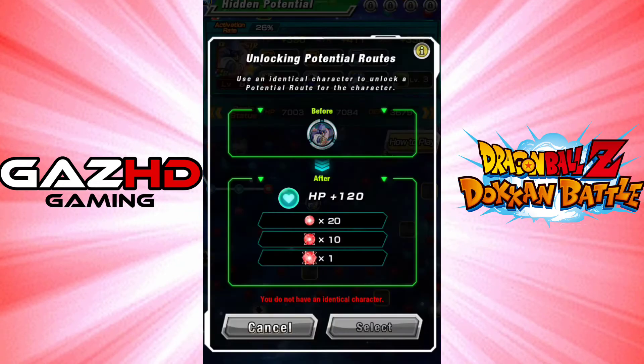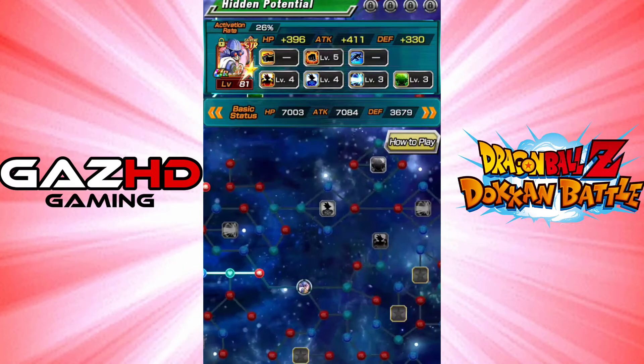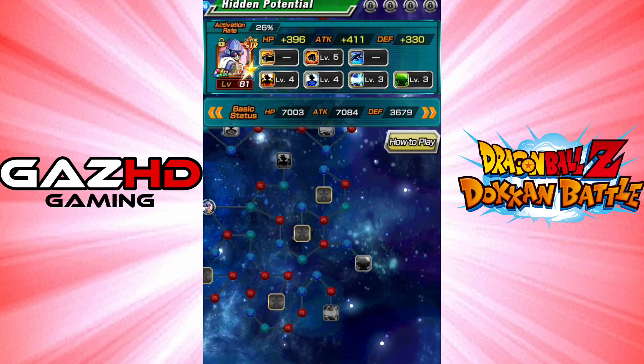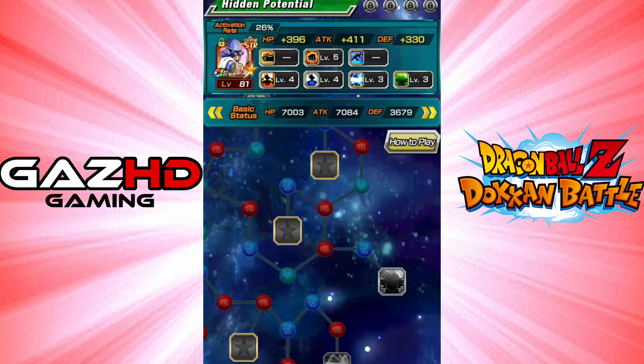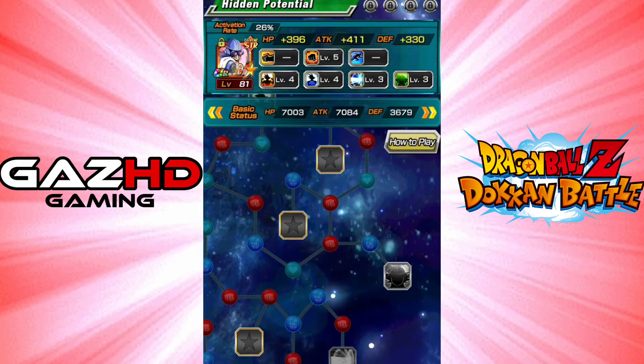But you need this exact same character, which means you've got to wait for the next tournament to be able to get hold of enough awakening medals - the Bulma and the turtle medals - to awaken four other ones to the transcended UR limit, even though it's not transcended UR. Then you can open up the dupes. I haven't got one open at the minute. The hidden potential skill shows you how much it costs as well.